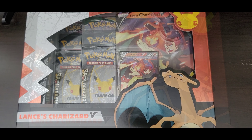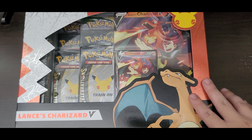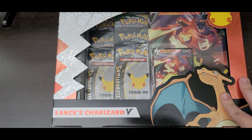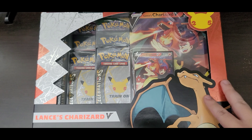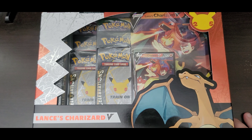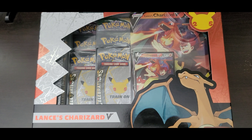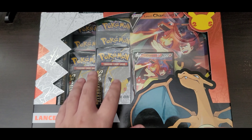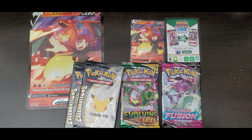Welcome back to the Agent 836 channel. Today we are opening the Charizard Lance V collector's box. This is the second reprint run from Pokémon — it's the Celebrations set — but they're including way more better stuff than before. Previously they had Battle Style and a base set booster pack, which is pretty lame. Now they're including an Evolving Skies and a Fusion Strike pack, plus a Celebrations pack. Let's take a look at what's inside.